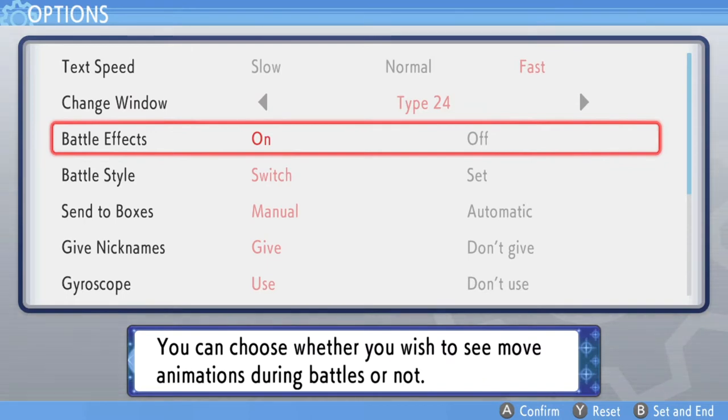Battle Effects is one I tend to leave on because I record guide videos and it's visually appealing. But if you're trying to speed through the game, I recommend turning it off because battle effects take up a huge chunk of time depending on how long the battles go. Turning battle effects off does help with that.